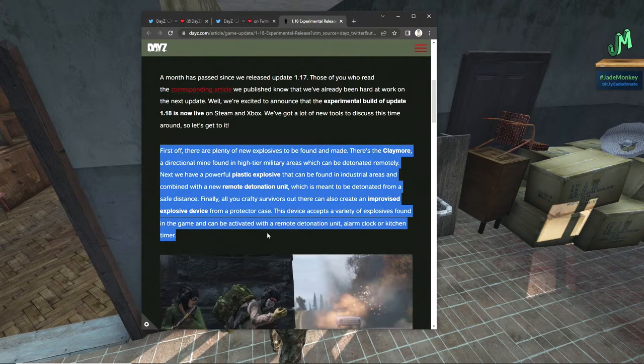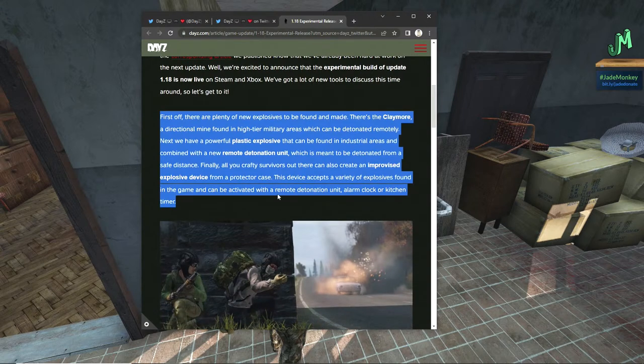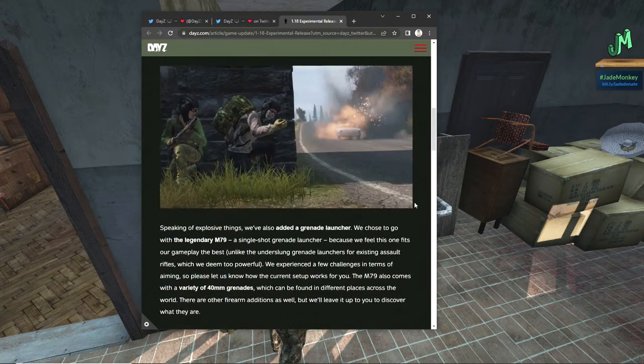Wait, from a protector case — the yellow one. Okay. This device accepts a variety of explosives found in-game and can be activated with a remote detonation unit, alarm clock, or kitchen timer. That's crazy.